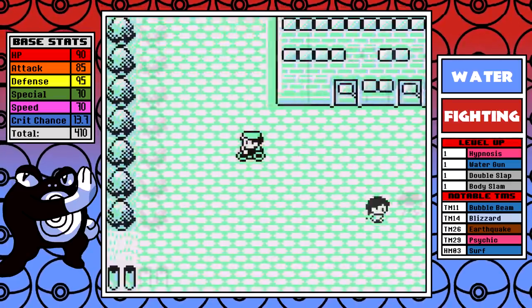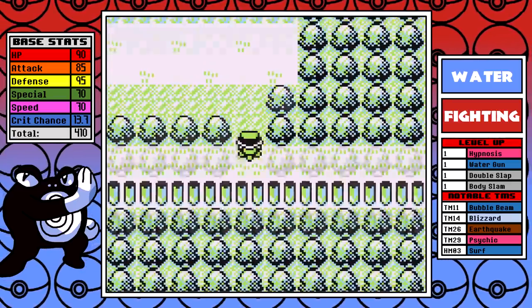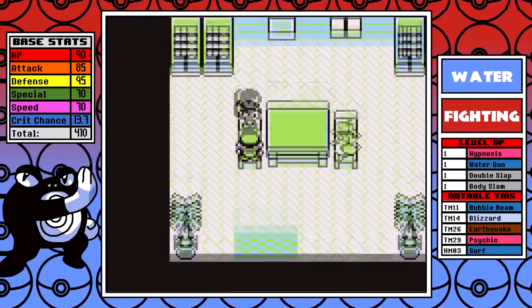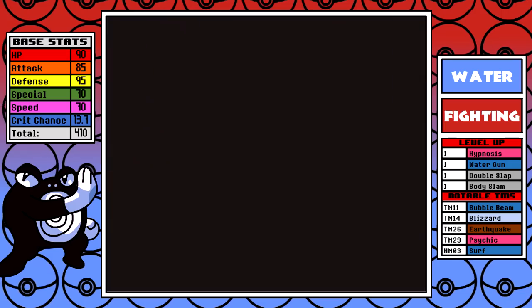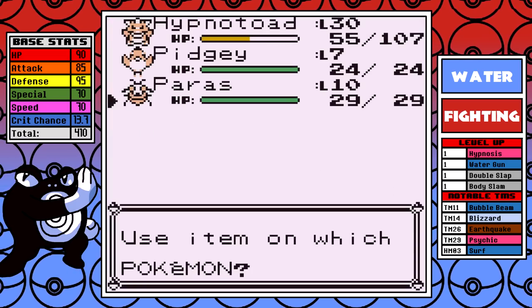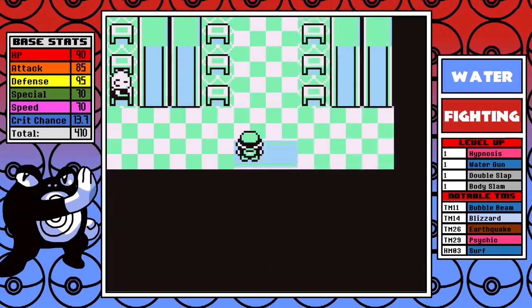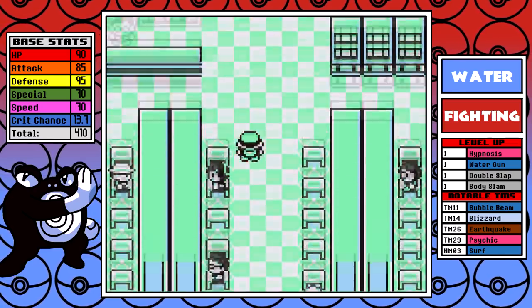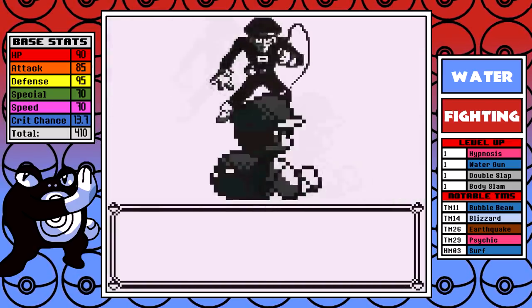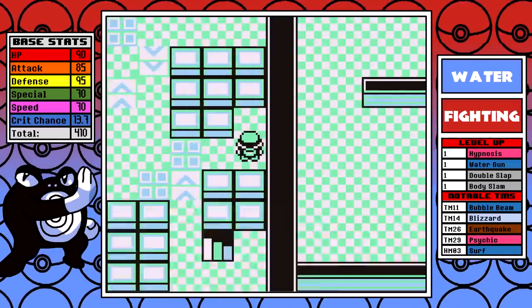Moving on to Celadon, once again I'll be skipping the Mart for now so I can afford more vitamins for later. I'll go ahead and get Fly, then continue on the normal routing. I take on the Rocket Hideout next, and I do use the PP Up on Body Slam. A PP Up not only raises the cap of your power points, but it also gives you that many more uses — so in Body Slam's case, if you're at 0 out of 15, use a PP Up and it'll be 3 out of 18, giving us three more uses to stretch out my move usage going forward.